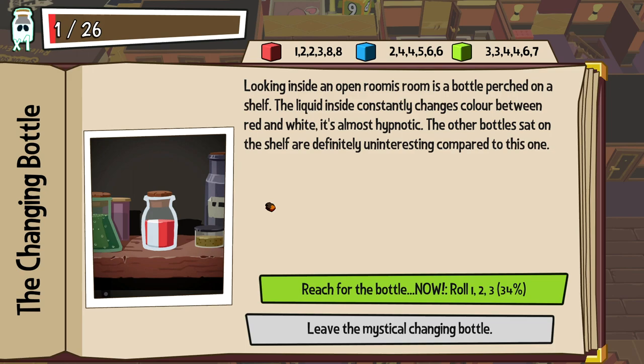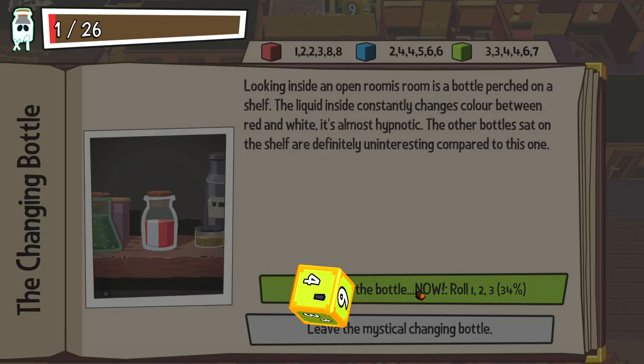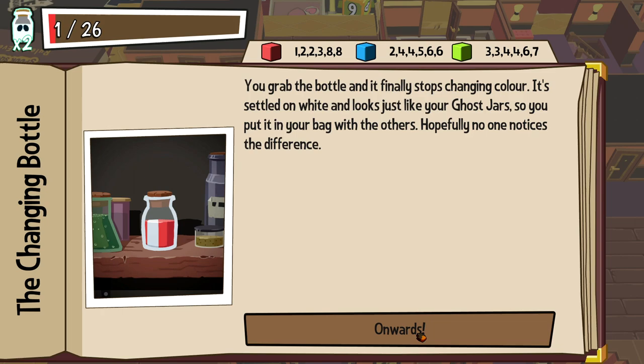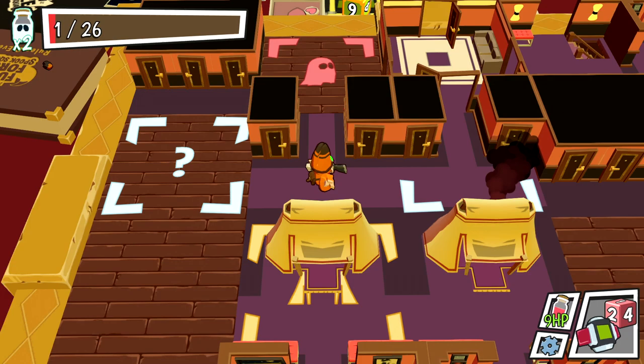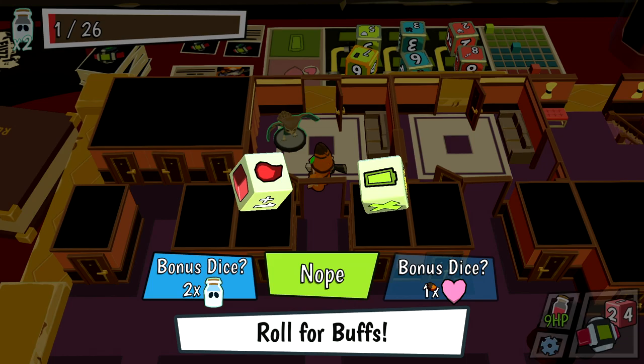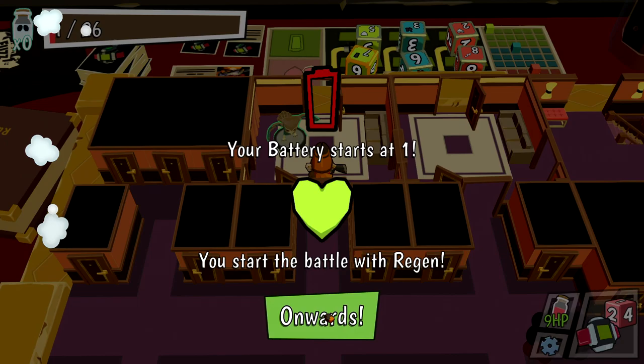Looking inside a room, there's a bottle perched on a shelf. Liquid inside constantly changes color between red and white, almost hypnotic. Reach for the bottle — if I roll a 1, 2, or 3, that's a 34% chance. Go for it! I did not roll a 1, 2, or 3. Finally stops changing colors, settled on white and looks like a ghost jar, so I put it in the bag with the others. I gained a ghost jar — that feels good enough.